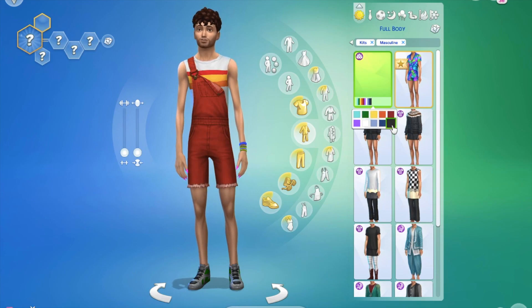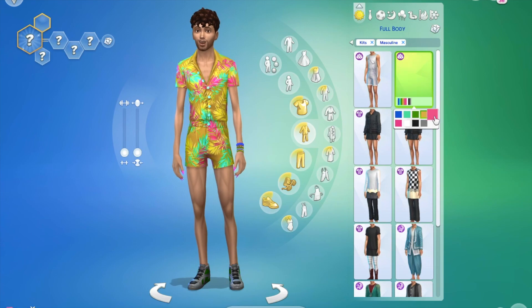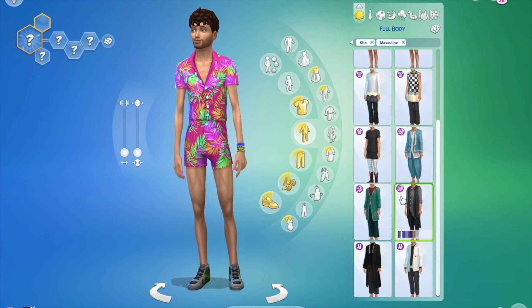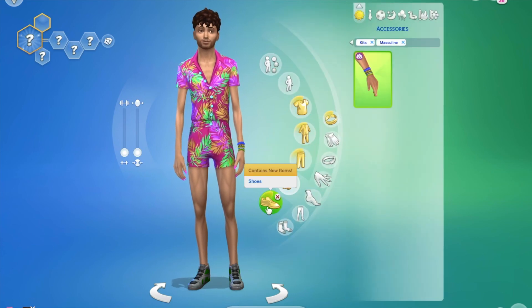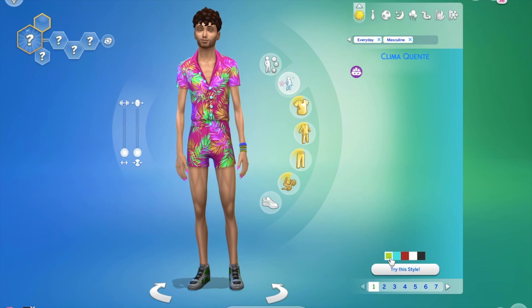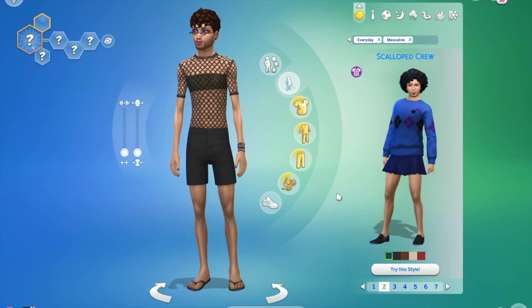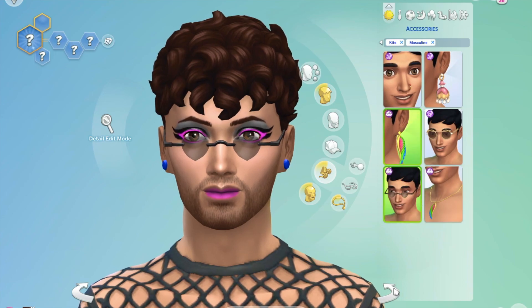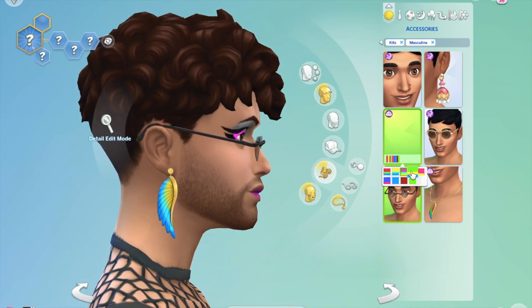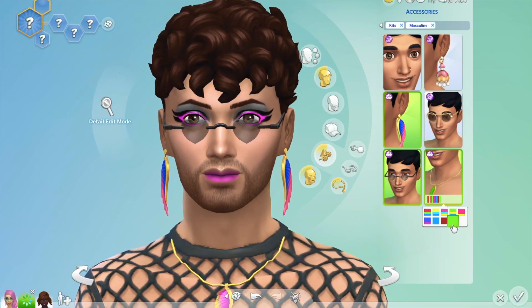We do get nail polish and two full body looks for the guys. I do quite like the full body looks, but I wish there was more. Only one pair of shorts and again no shoes. There is a bracelet that comes with this, which is good — more accessories for the guys. There's one styled look like the females had, and it's actually quite nice. We get eyeshadow for this kit as well, and the same earrings, necklace, and glasses as the girls.